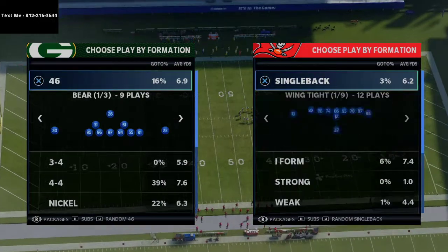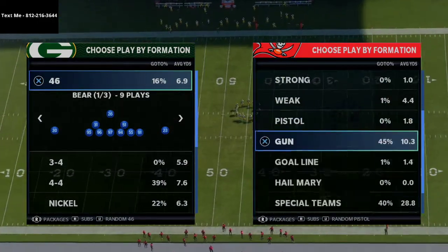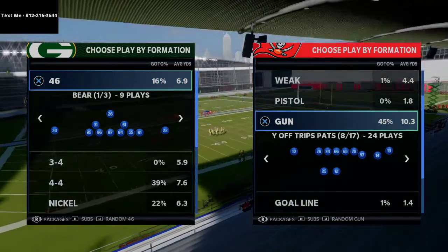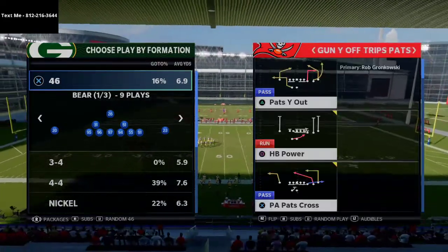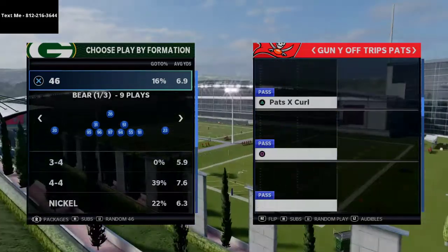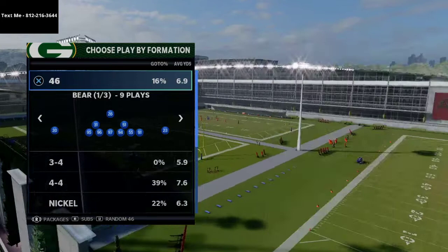I'm still working on that New England Patriots offensive e-book. This is a really nice little man-beater out of the Y-Off Trips Pats. I actually broke this play down as a zone beater, but I want to show you what it can do against man coverage — the play is Halfback Slug-O.